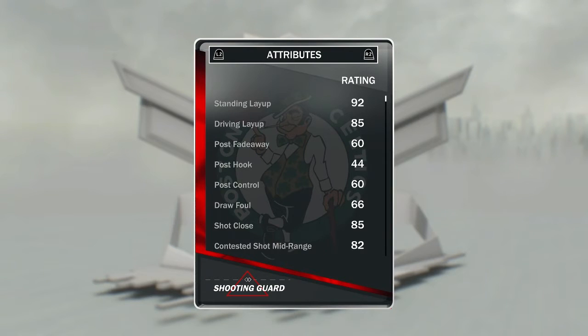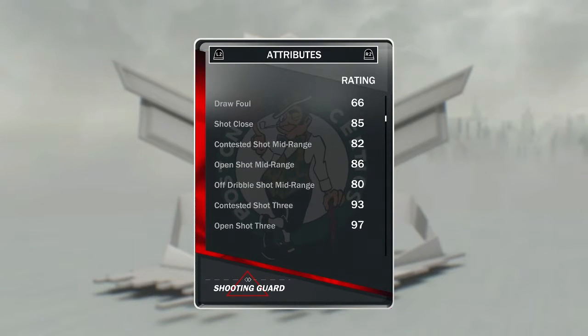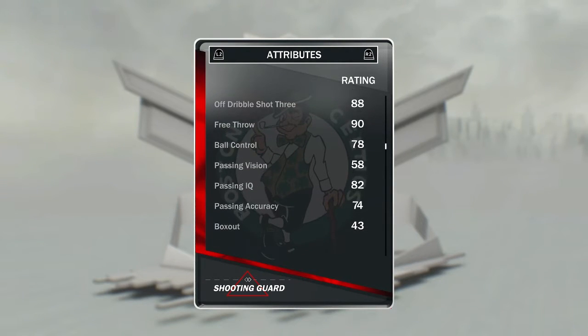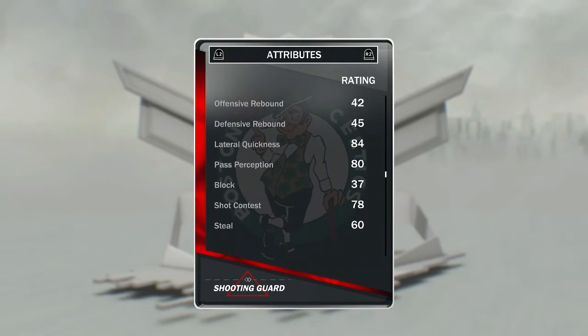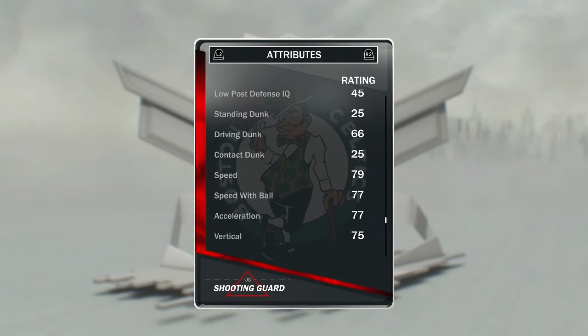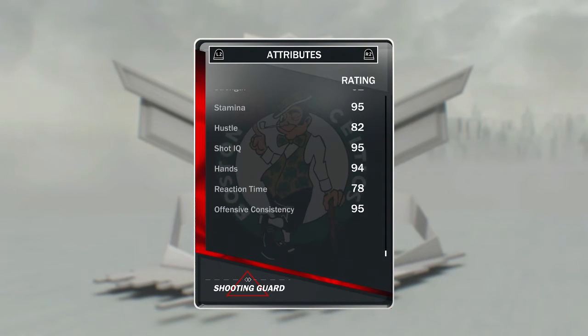Going to the grades here — obviously his shooting stats are really going to be enhanced, but overall it's actually not a bad card. Open shot 397, filthy. 90 free throw is amazing. Defensively not great, but you're not using Ray Allen for defensive lockdown, are you? Dunking is obviously not going to be a thing. Speed is a bit low, but you should be able to manage without that. Stamina 95 is good. IQ, shot, hands — all that kind of consistency is good.